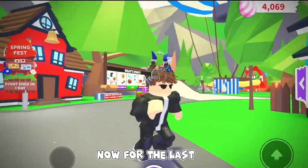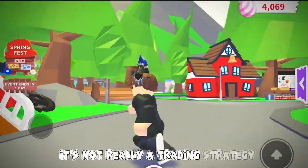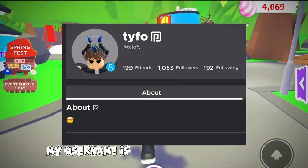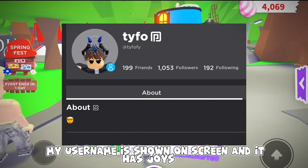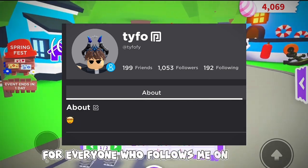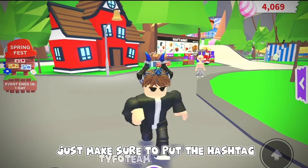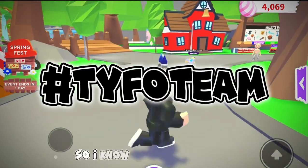Now for the last one — it's not really a trading strategy, but I do give away a bunch of pets whenever I have extras. My username is shown on screen and I have joys on for everyone who follows me on Roblox. Just make sure to put the hashtag Typho Team in your bio so I know that you are a fan.